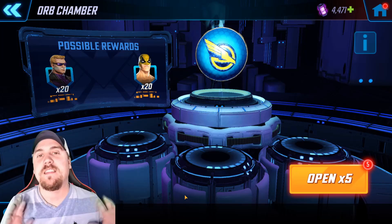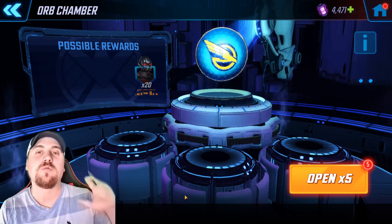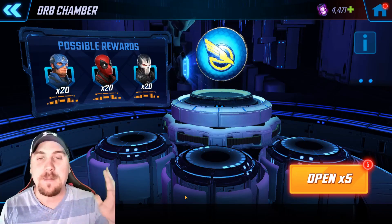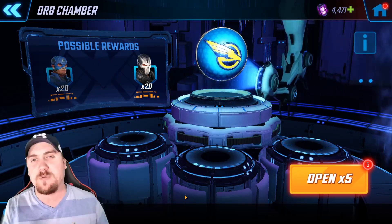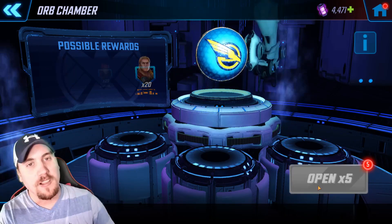I felt bad about the last one not dropping anything for the dollar giveaway, so I have five legacy orbs as redemption. As long as one character drops that I do not have at max stars yet, I will add a dollar to the giveaway. If my hat keeps disappearing it's because I'm doing this at night with no natural sunlight - that's where most of my lighting issues come from. Let's get popping.